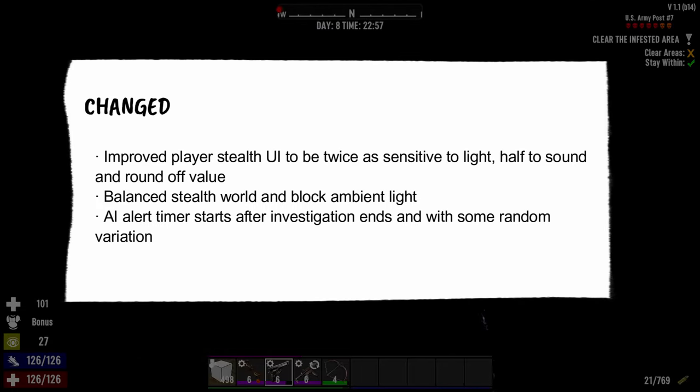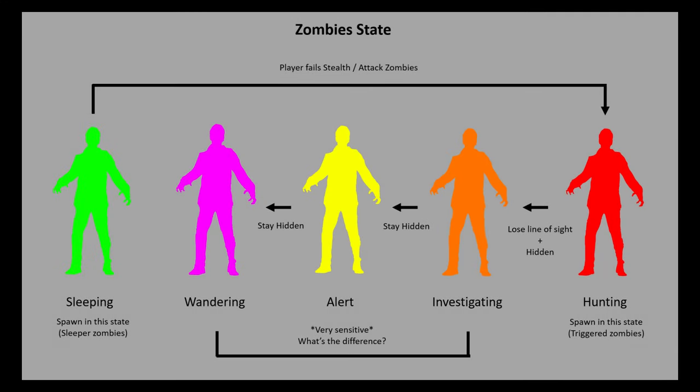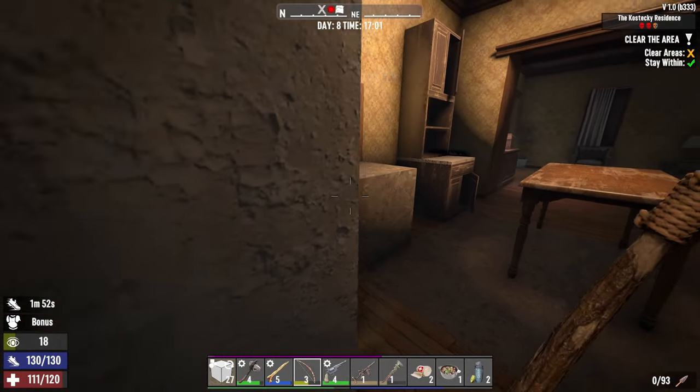Next: AI alert timer starts after investigation ends, with some random variation. Here's a quick zombie lesson for version 1.1. First, the sleeping zombies — your best friends if you're into stealth — are easy to deal with if you can one-shot them. On the opposite end, hunting zombies either spawn that way or get into that state when you wake or attack them, and they will chase you like you are free food. When a zombie loses sight of you during a chase, it goes into an investigation state, wandering around searching for you at the last spot they saw you. Then, if they don't find you for quite some time, they go into an alert state — on edge, but no longer actively looking for you.